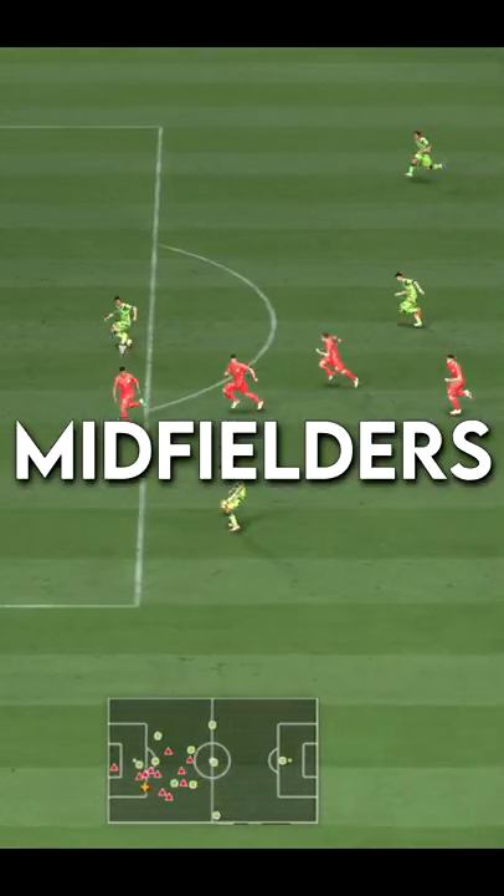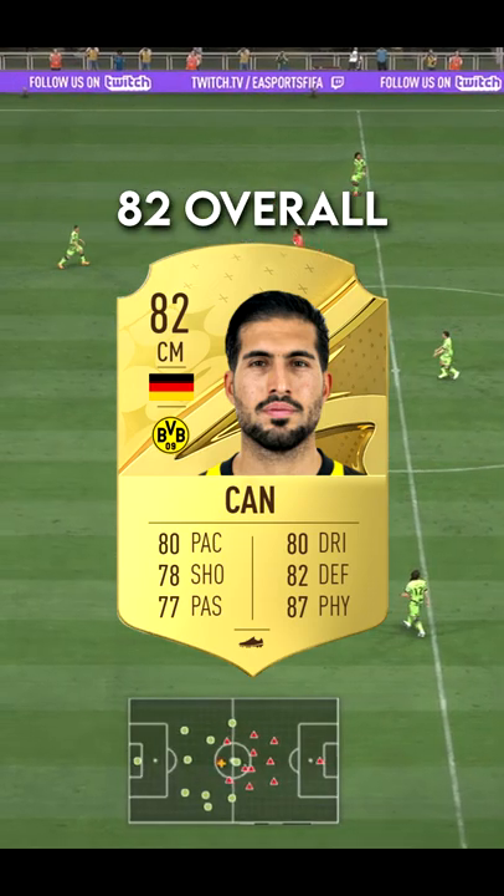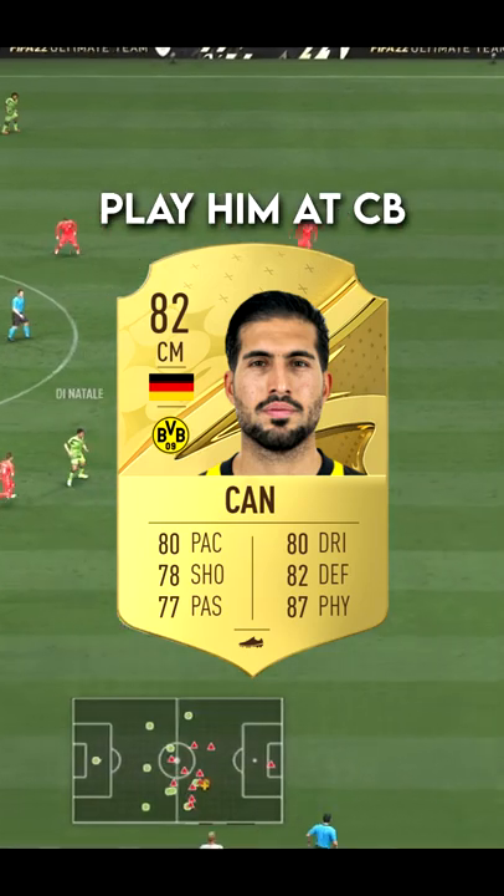Here are some of the best affordable midfielders in FIFA 23. Coming in first we have Emery Khan, 82 overall, with really good defending and physical stats, very good pace for the start of the game, and you can even play him as a centre-back.